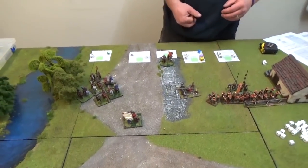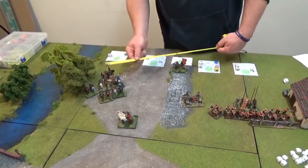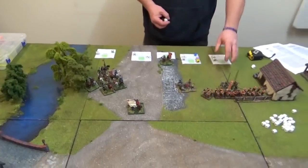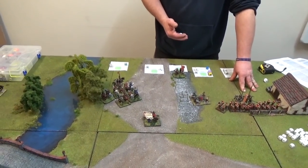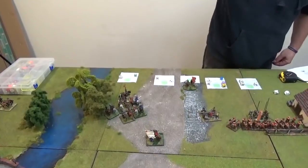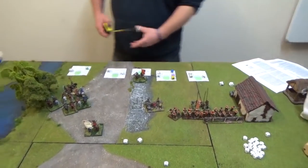Morale check at minus 4 for stands lost, minus 1 for routing regiment effect, minus 1 for losing melee - minus 6, plus 2 for good and commander gives minus 4. Roll D10: they are in route! 5d6 for cavalry in route - that's 17 inches, straight off the board. I also need a command check: plus 4 for good and commander, minus 1 stand, minus 2 for lost regiments - plus 1 total. Rolling a 1 - they fall back in disorder too! 5d6 backwards - 24 inches. If that yellow dice comes out before I get to rally I am in trouble.